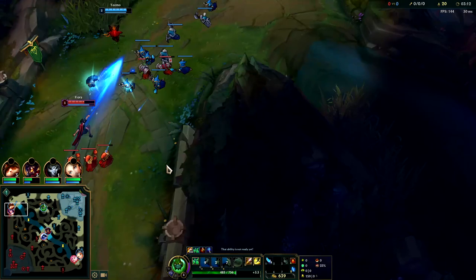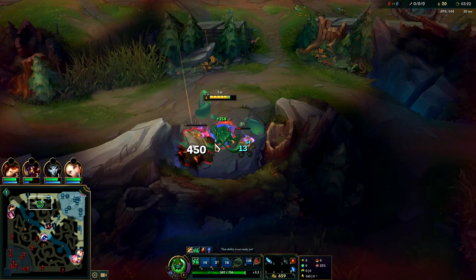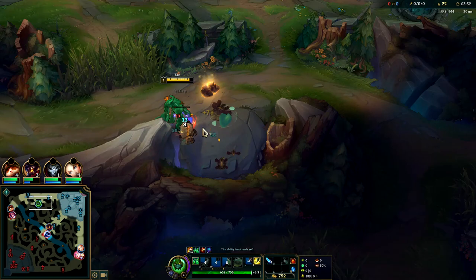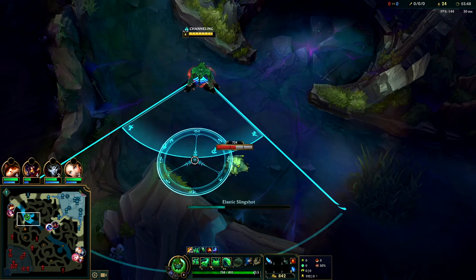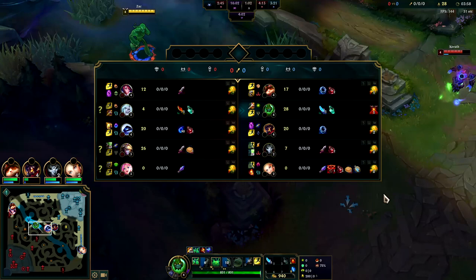Top lane is not gankable right now. If it were, we could go for it at level three and contest the gank, probably winning two versus two. Zack in a two versus two is solid as long as you land your CC — he has a lot of it and tenacity doesn't help versus it. All of Zack's CC is displacement, so Merc Treads, QSS, and Cleanse won't help them at all. We finished at around 3:35. Scuttle spawns at 3:15, so we'll be getting to scuttle about 20 seconds late.